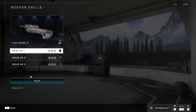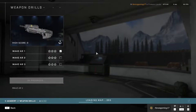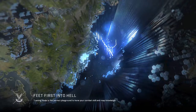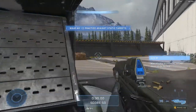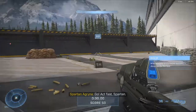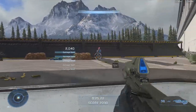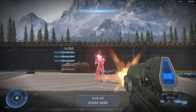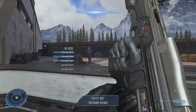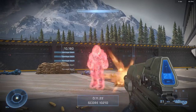First, the MA-40 AR. I'll use the weapon drills to show it to you. The MA-40 — the 37 is Reach. I would recommend trying to just spray it. This is more of a spray-and-pray weapon, but you have to keep your crosshair on enemies.